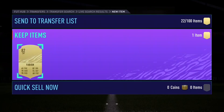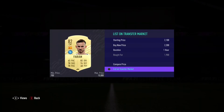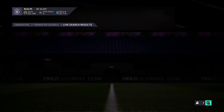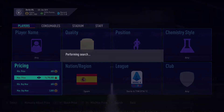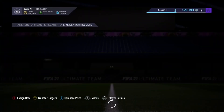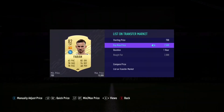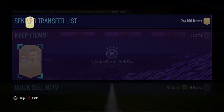Fabian for 1.9k this time. I don't actually know how many of these cards we've picked up but we've got so many and we're making so many coins from this filter. This is probably one of the best filters I've used in a while. These cards just won't stop popping up and it seems like no one is competing on this filter right now.